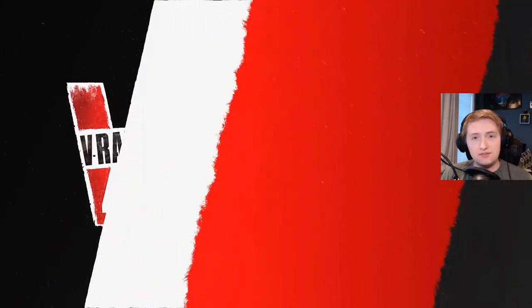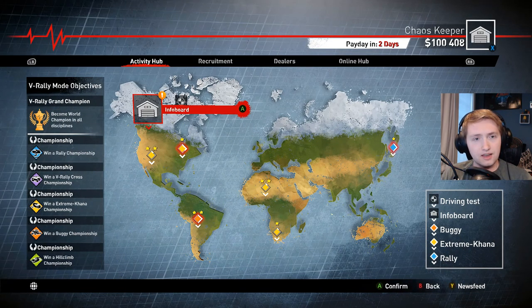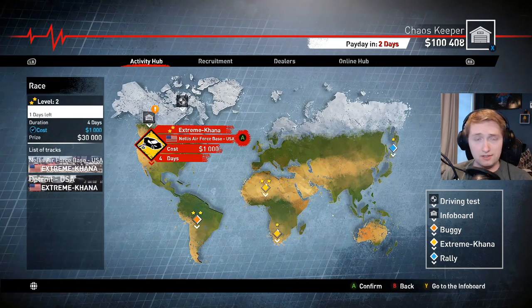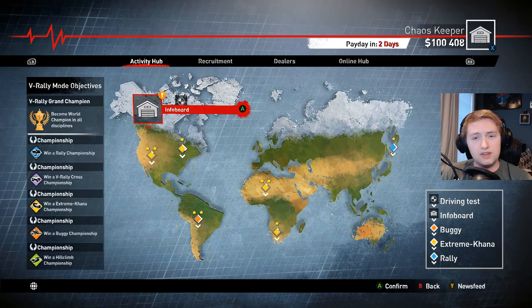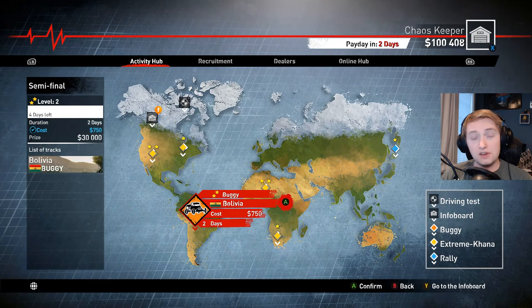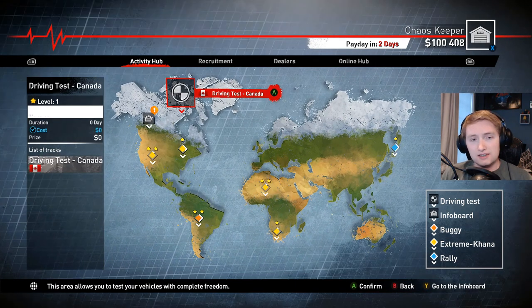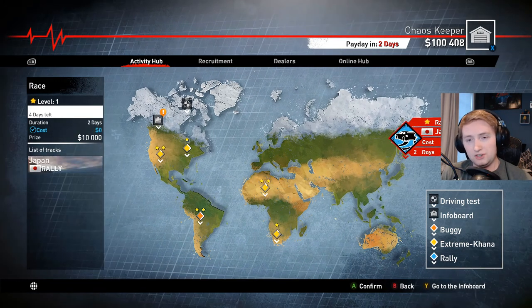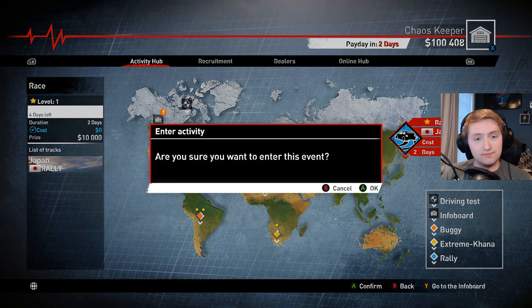The game itself is very much encompassing of what many rally games have. You have your activity hub which lets you pick between events. I don't have a lot of vehicles unlocked — you can either upgrade stuff or get new cars. I'm considering upgrading vehicles so I can do a little more in the buggy area, because the car I have is not great. We need to do a race first — let's do a basic rally because they're amazing.